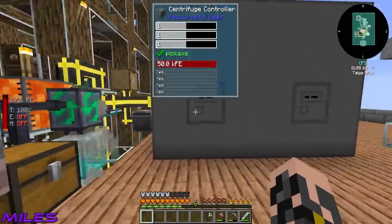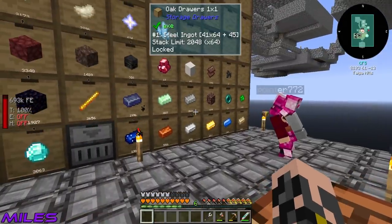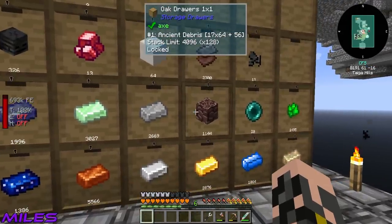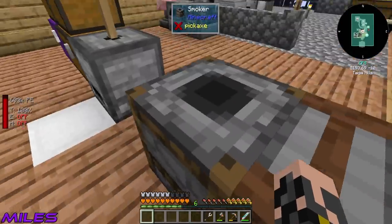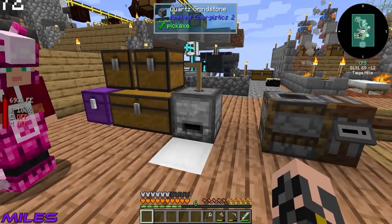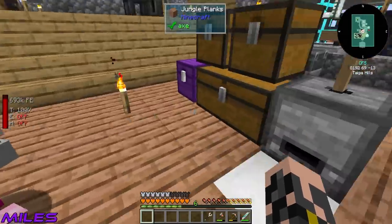Whilst that runs, we're going to get started on upgrading one of the centrifuges. Only one, because we might not have enough netherite for two. Before the episode I turned some ancient debris into netherite scraps, so we now have 2,300 of that. Lewis, you did it the easy way - one-for-one trade - when we could have gotten a two-for-one using the smell turret. I didn't want to hand-grind it!